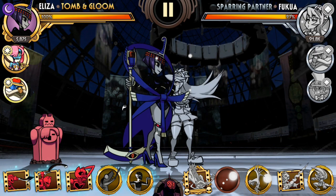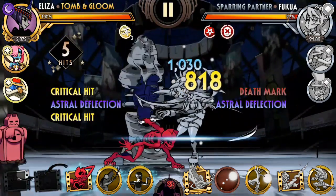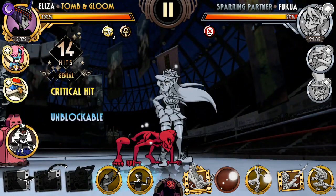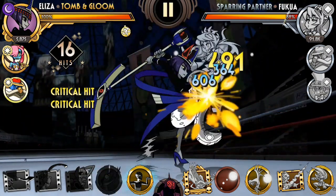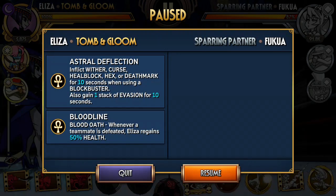Alright, so let's summarize what we just learned. It's really easy. You want to start with a juggle, transform to Sekhmet, quickly transform back, juggle again, transform to Sekhmet, quickly transform back, juggle again, transform to the final Sekhmet, do a bit of juggling, swipe up to get some momentum, and then charge attack. This charge attack is super important to reset your combo. This loop is really really powerful in Eliza because a lot of Eliza variants activate their abilities for every blockbuster use — examples include Tomb and Gloom, Bloodbath, Inner Pieces, and a few more.